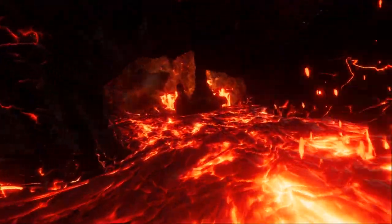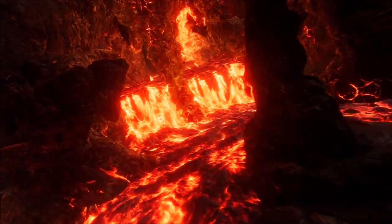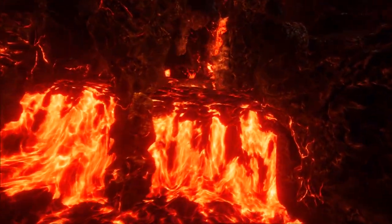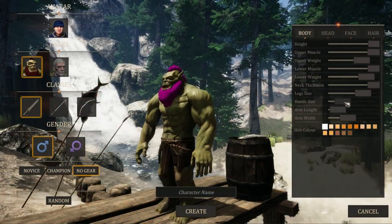Atavism works with Unity, which is the most popular and fastest growing game engine on the market. This gives you the ability to use over 50,000 assets available in the Unity Asset Store.